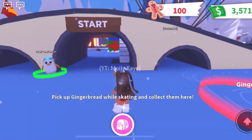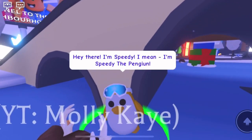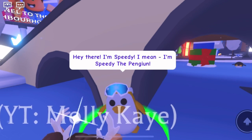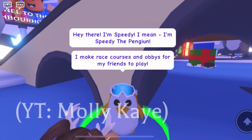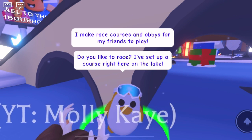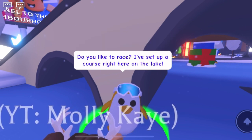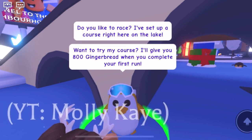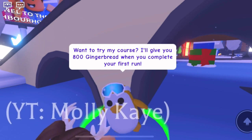Speedy the Penguin! Let's talk to him. He says: 'Hey there, I'm Speedy the Penguin. I make race courses in abbeys for my friends to play. Do you like to race? I've set up a course right here on the lake. Want to try my course? I'll give you 800 gingerbread when you complete your first run.' Free gingerbread — sure, let's try it!